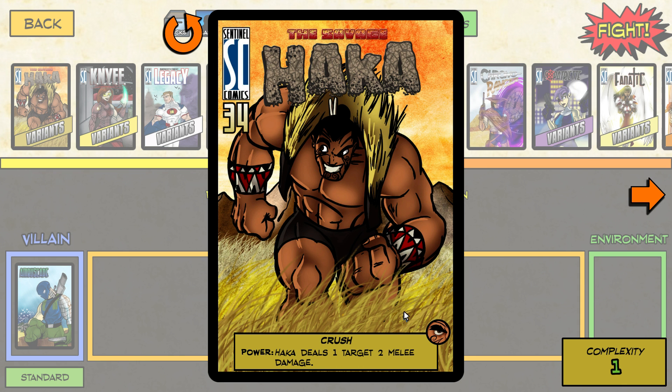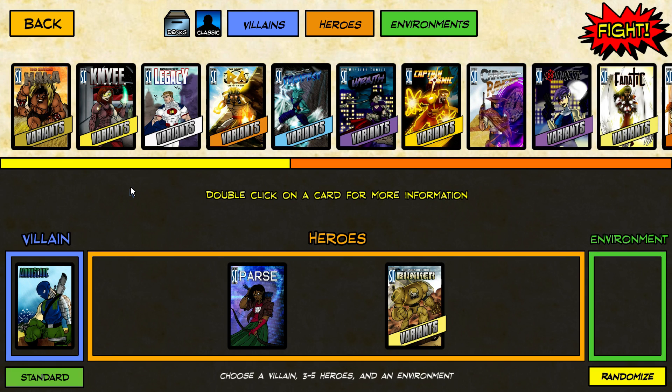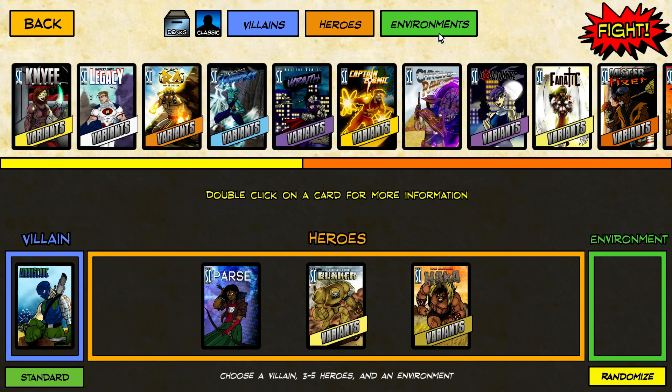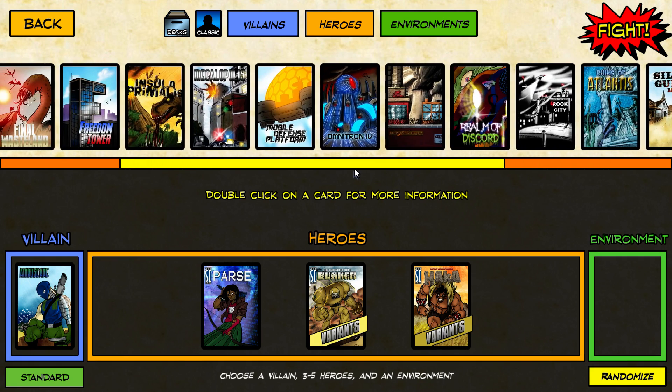What's interesting about Haka — you see this little symbol in the top right corner, and the same symbol is on Ambuscade? That means they are each other's nemeses, so they deal bonus damage to each other. Let's run him in. Finally, we have to choose an environment. Every one of these battles occurs in an environment with a variety of different challenges and effects.